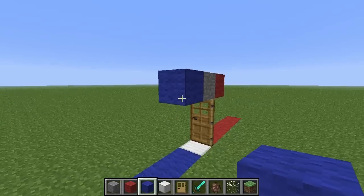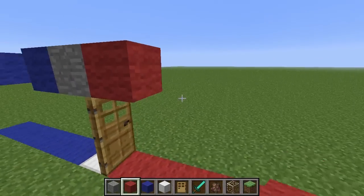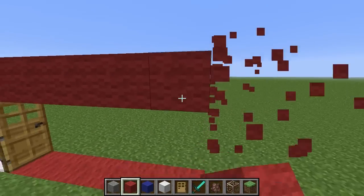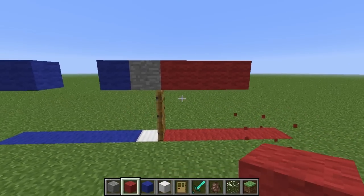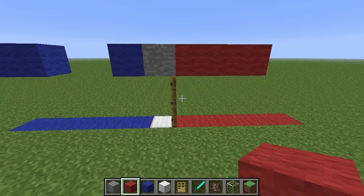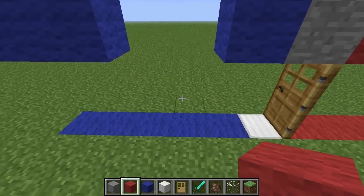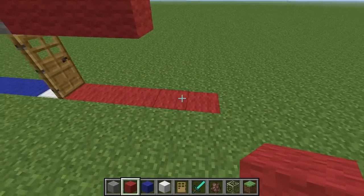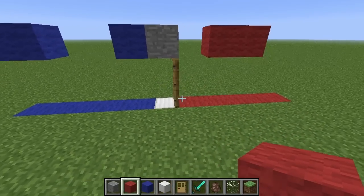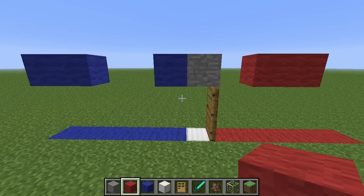Nothing says those blocks have to be contiguous either. For example, if both the blue strip and red strip each have two blocks with direct sunlight exposure, it's not a valid village door. But if you cover one block so red has three and blue has two, it becomes a valid village door. Make sense? Good.